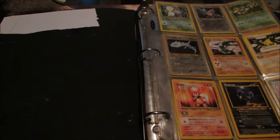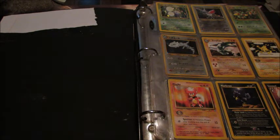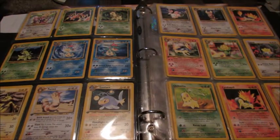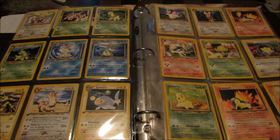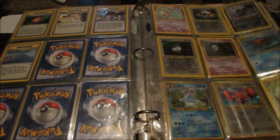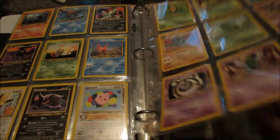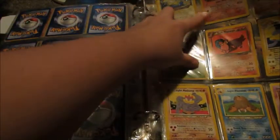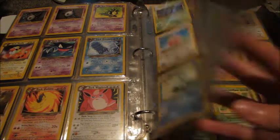We move on to what I believe is Neo Genesis — yeah, it's Neo Genesis — which is one of my favorite sets honestly, because the artwork is amazing and the holos look so awesome. I absolutely love it. Base Set is definitely close to my heart and nostalgic, but I really love Neo Genesis. I don't have it completed, none of these sets are completed, but I still love them very much. The page was ripped a little bit, but not the cards, so that's a good thing.